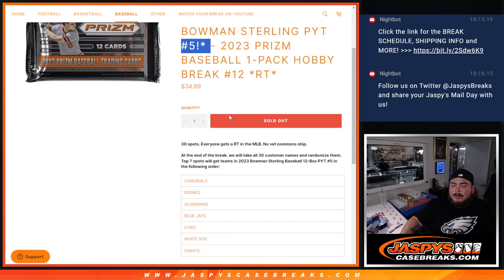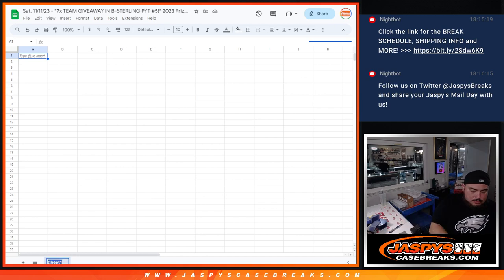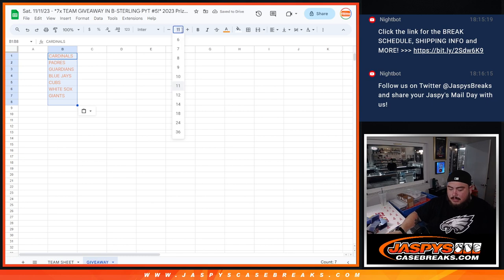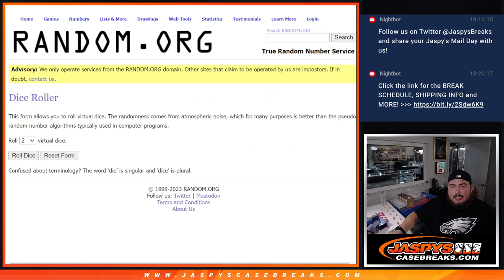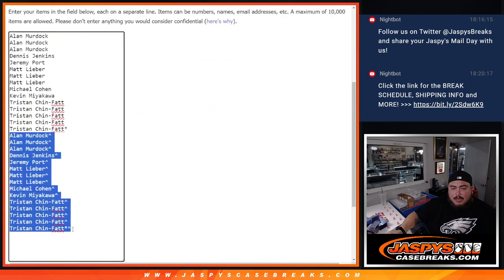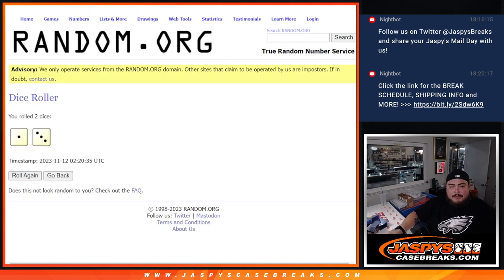Basically the way this works is we randomize the names, distribute the hits out of the pack, then at the end we'll randomize all 30 names and the top seven win a team. Teams go from the Cardinals down to the Giants. This will be a team sheet for the break and a giveaway for the break sheet. Also, it was a BOGO — buy one get one — so it is a 30-spot break. The first 15 are the spots you paid for and then there are the free spots, so we use the whole 30-name list for the randomizer.